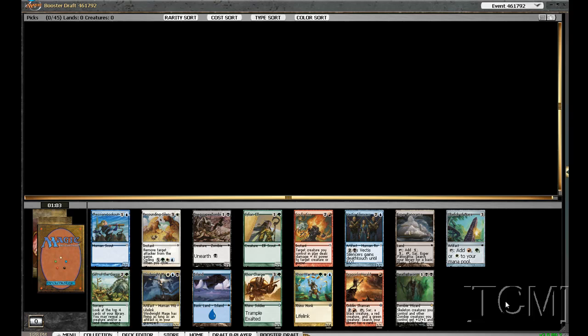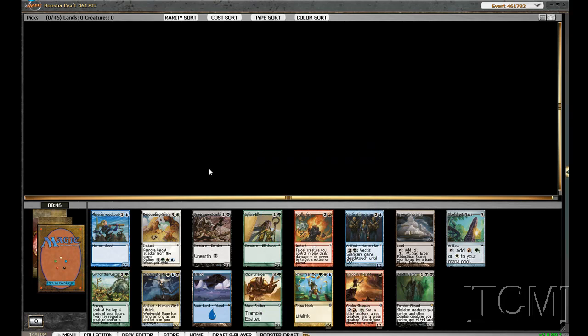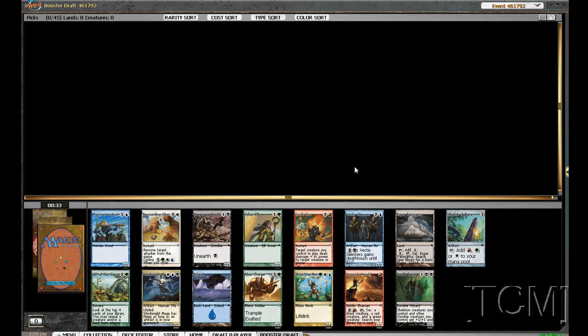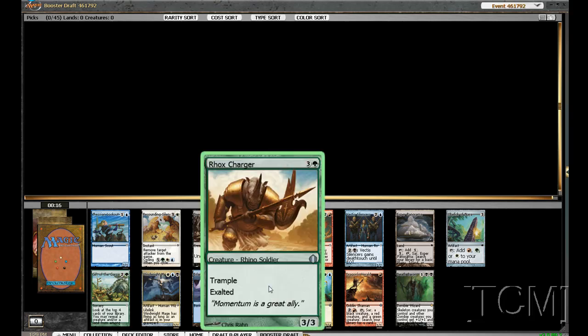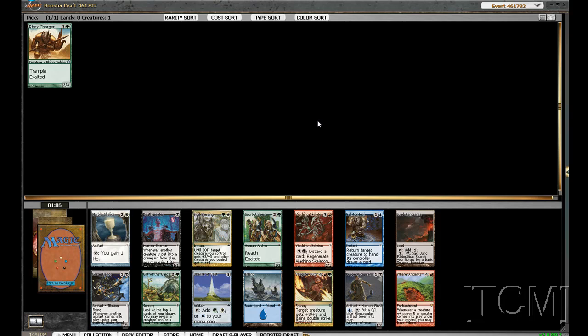Here we are — we're going to be doing red-green, those are the colors we're looking at. I'm looking at Rockscharger, and there's a Fire, and that's about it. Now if we were not committed to this plan I'd probably pick the Rockswar Monk — send a clear signal to the left for Bant, and Esper will get picked up further down. But we're doing the red-green version, so I'll take the Rockscharger.